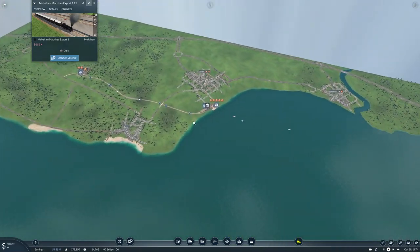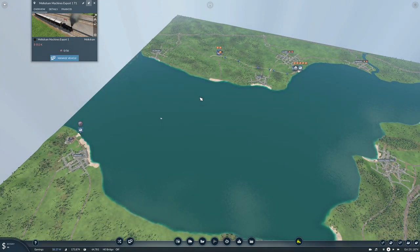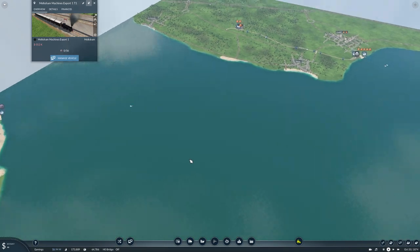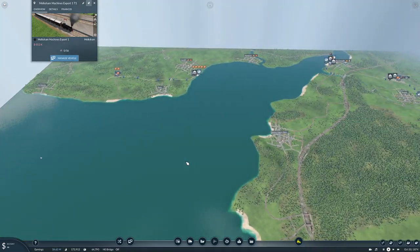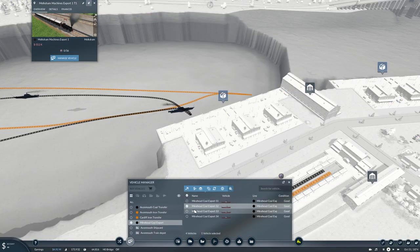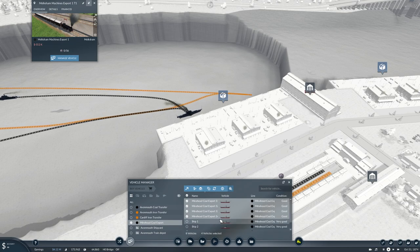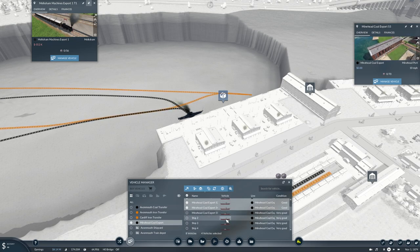Apparently I should have had coal over here - I kind of was thinking about putting coal over there first, but then I thought 'mine head coal mine, iron ore mine, coal mine' sounds better than that - that's the only reason I did it. We're going to need more ships on this line as well, so this one which is our coal line - I think I'm going to double up. It's a lot, but we're about getting this going and getting it going good.